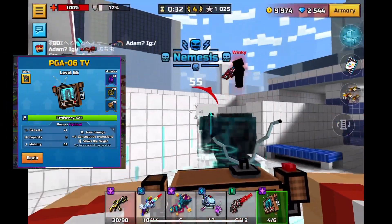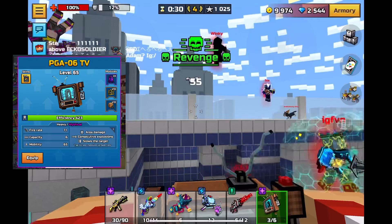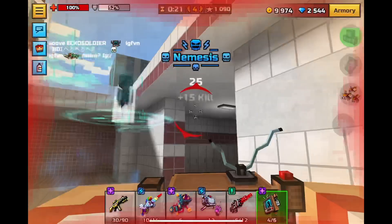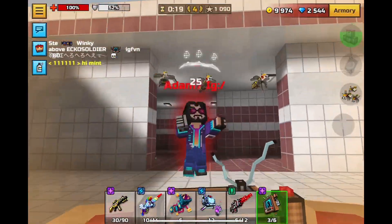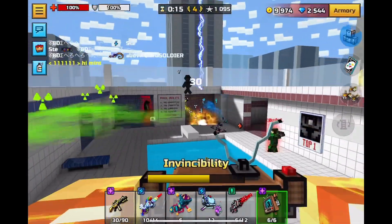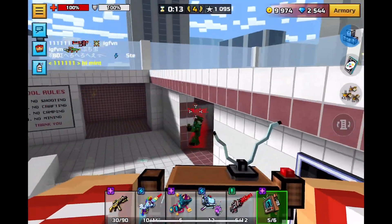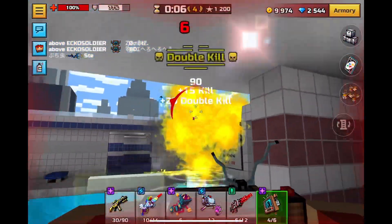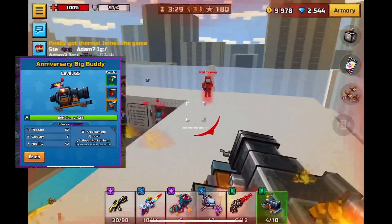Number 16 is PGA TV. This is a consecutive explosion heavy weapon — the second best consecutive explosion heavy weapon in the game — which makes it pretty good. Its base damage is only 144, so you're pretty much always going to be two-shotting players, which is why it's a bit lower due to its huge range limitation. But in close range maps, this weapon is definitely going to overperform.